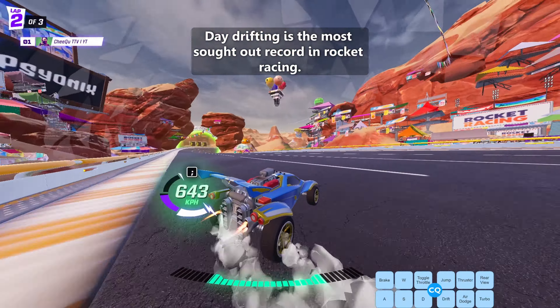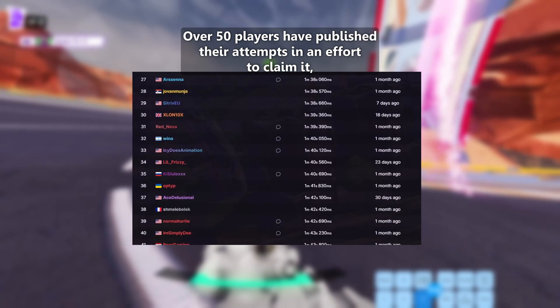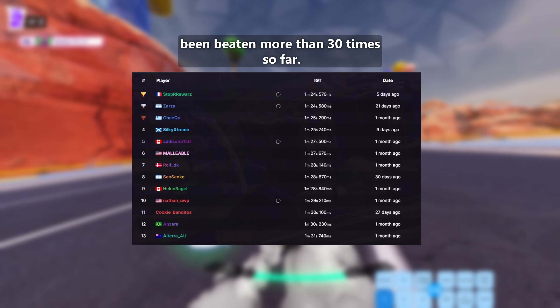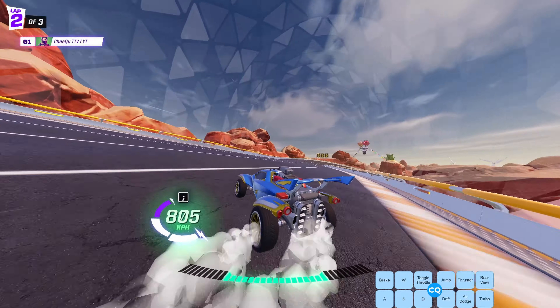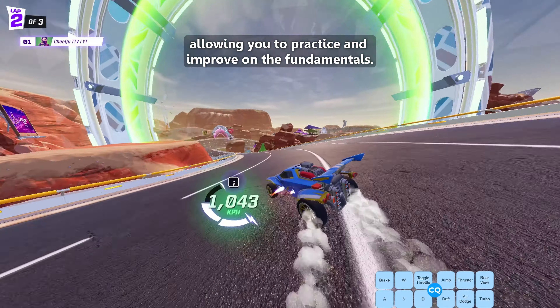Day Drifting is the most sought-out record in Rocket Racing. Over 50 players have published their attempts in an effort to claim it, and the record has been beaten more than 30 times so far. Many more players have worked on it behind the scenes, as it is the simplest map in the game, allowing you to practice and improve on the fundamentals.